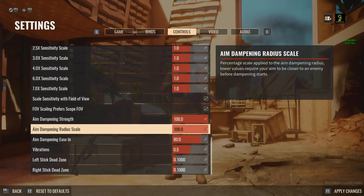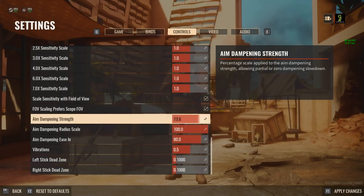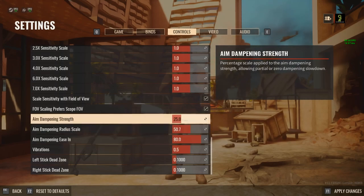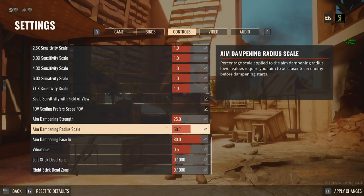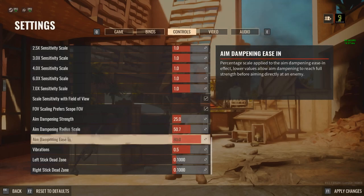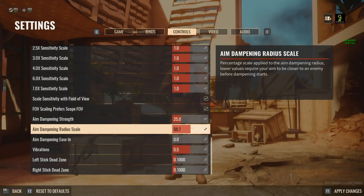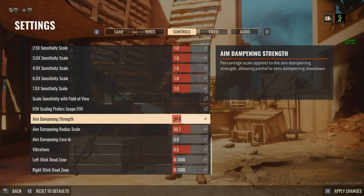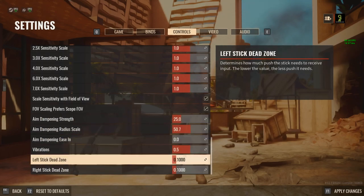The aim dampening — I think this is really preference. These are up all the way because I honestly forgot to turn them down. On console I'll typically bring the strength down to about 25–30 and the radius scale down to about 50. The strength is how strong the slowdown is; the radius scale is how close you need to be to your target for that slowdown to start kicking in. The easing I would keep all the way down — the higher you have it the more it'll feel like the gun is really slowing down near the target. Leave that at zero and let the first two kick in. You might want to keep them off completely — it's totally up to you.